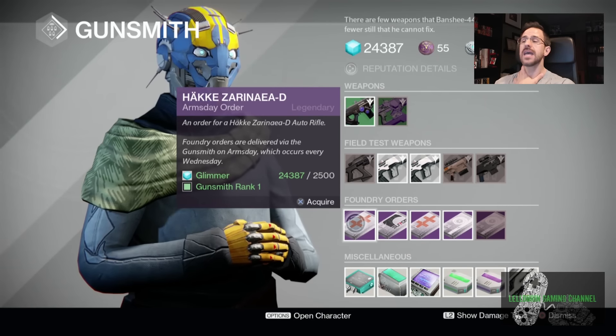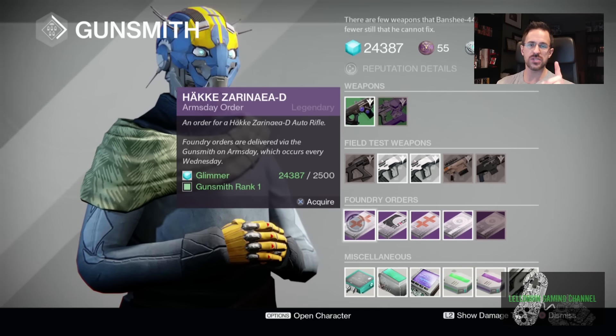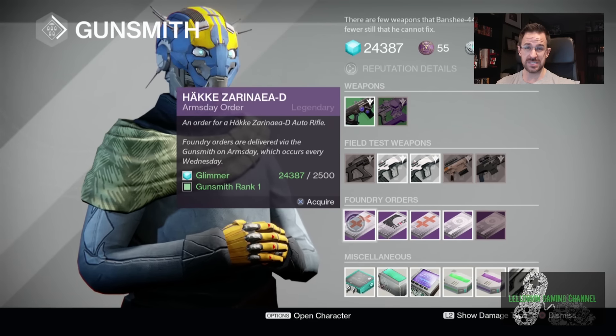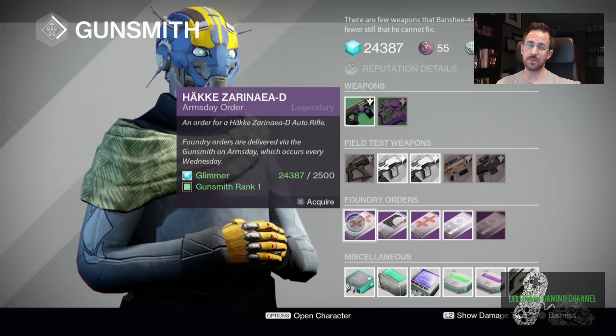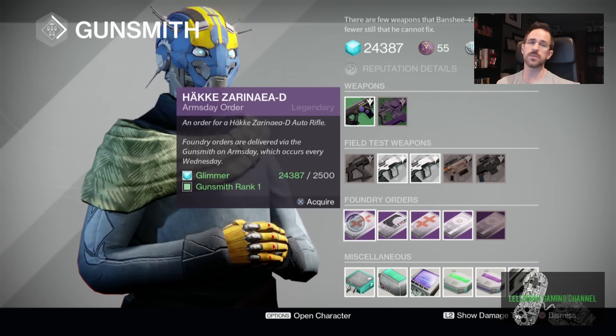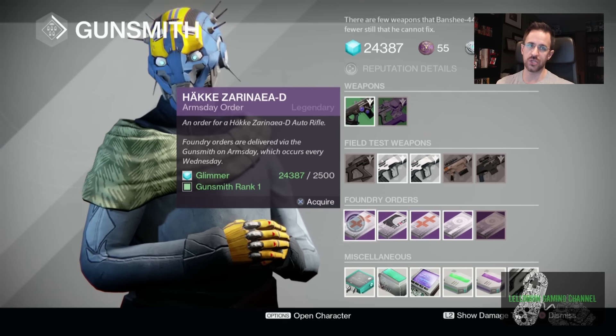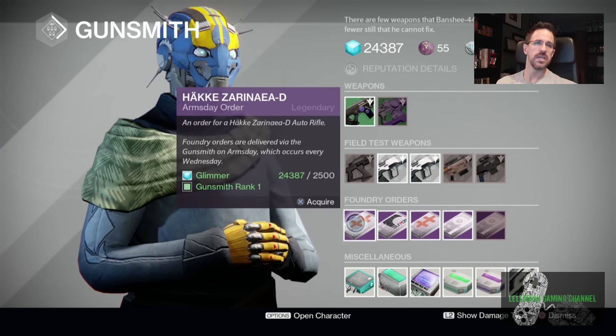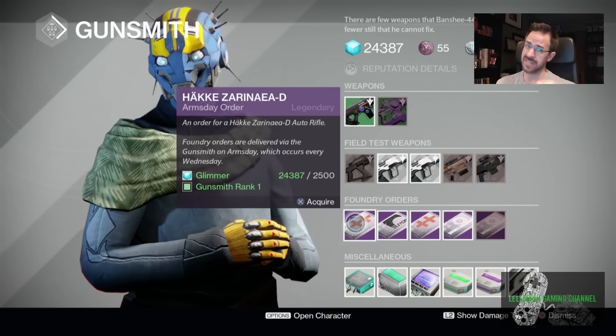The auto rifle — this one is actually, I had one. It didn't have the exact rolls I want. This weapon has 30 in the magazine. The aim assist is around 60 and has actually really good stability and really fast reload for an auto rifle. And some of the stuff you can get — if you get a good roll on this gun, it is stupid good. But getting that good roll is kind of a pain in the donkey. Partial refund is not bad in Crucible.